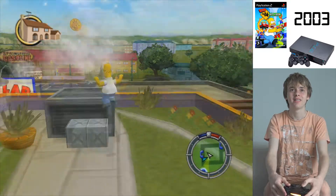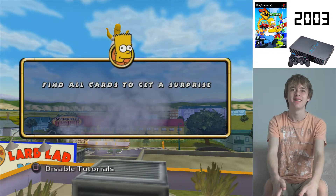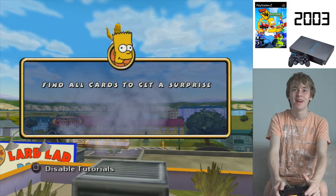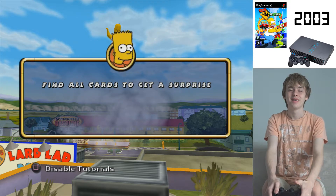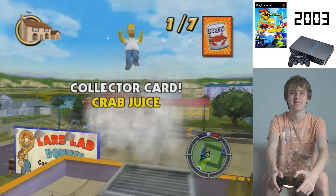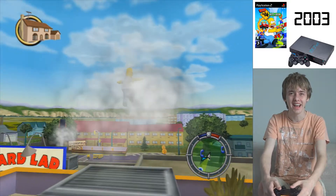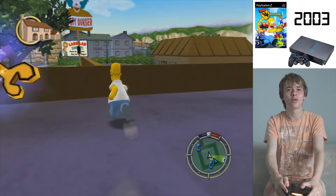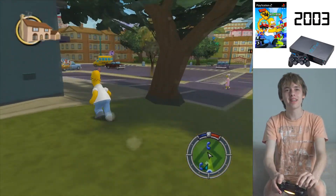There are some collector cards hidden all over Springfield. Find the other ones and a sweet reward is yours for the taking. You can see them in the pause menu. 'And don't get your stinking fingers on them, fatty.' Homer says he's soaring like a candy wrapper in an updraft - out of all the things he could be soaring like! Let's get back to collecting.